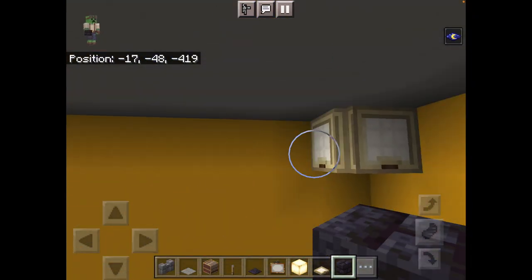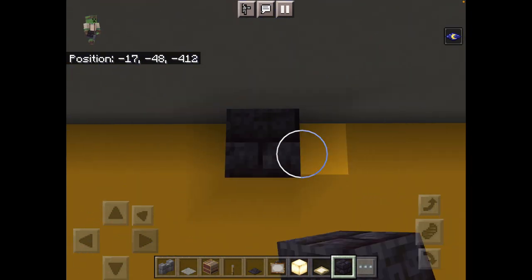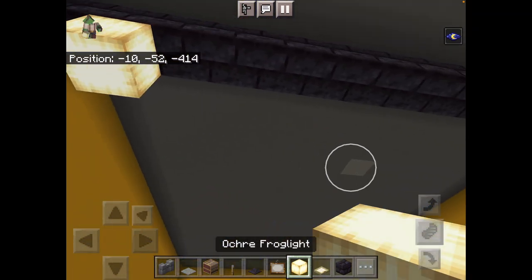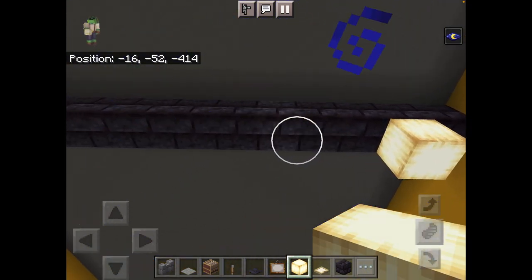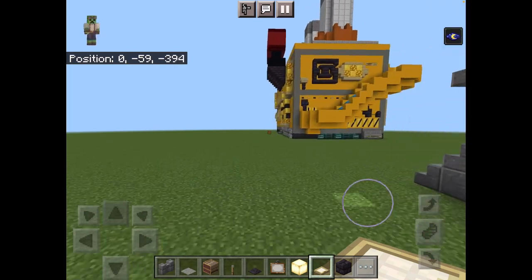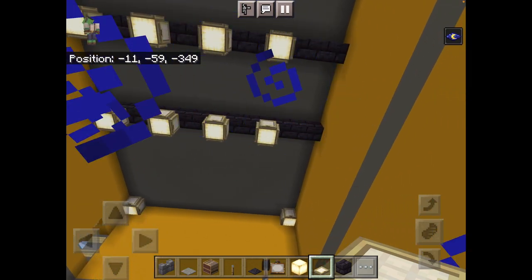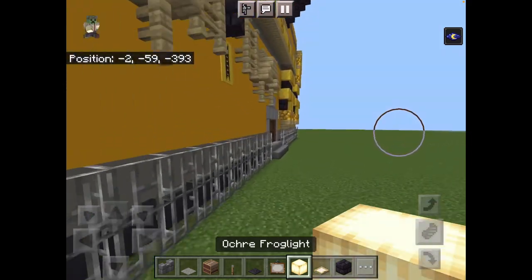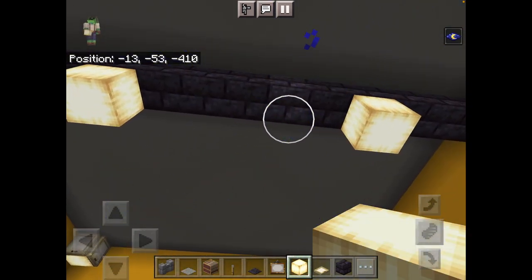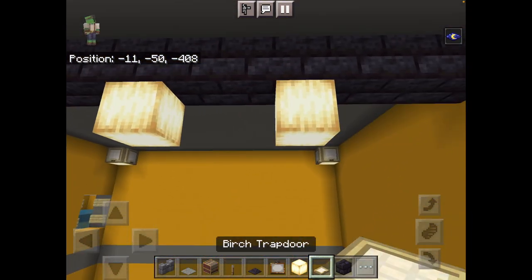You want to go to your top corner again. Skip nine blocks to block nine — basically skip eight — then drag it across the other side of the ceiling. Place ochre frog lights like this, skip two blocks and place another ochre frog light. Actually, you want to skip three blocks and place it over here, skip two blocks and place it over here, skip another two blocks and place it over here. Then just cover them with birch trapdoors.